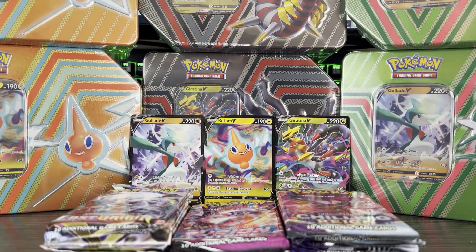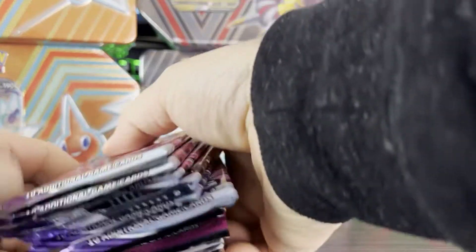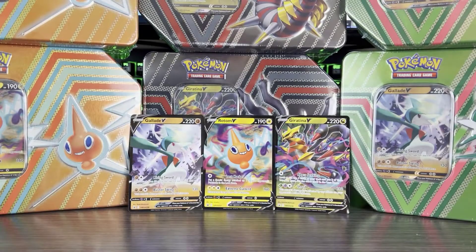Alright, now we've got all of them together, let's take a look at the packs as well. We are going to go oldest to newest, as we do. It's quite a bit of packs — we've got 15 packs. So we're going to start with the Chilling Reign. We have a Galarian Moltres pack to start.